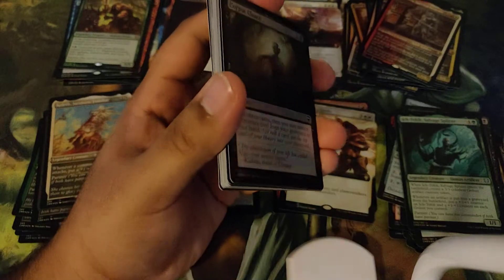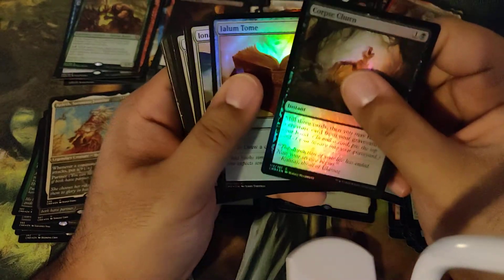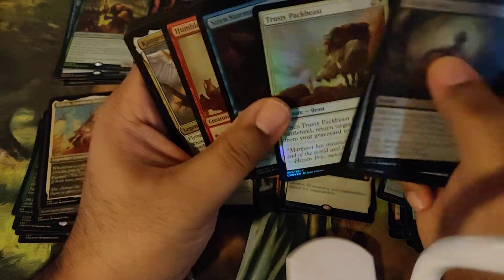We got a Teleth, a Maelstrom Wanderer — I have not pulled that one yet — and a Bell Borka. Pretty interesting box. Two Extended Art Mythics is sweet, something I was not expecting. And then a Foil Kamal — out of all the stuff I bought, I also had a regular Draft Booster Box and I pulled a Foil Kamal out of that too. So I now have three Foil Kamals.